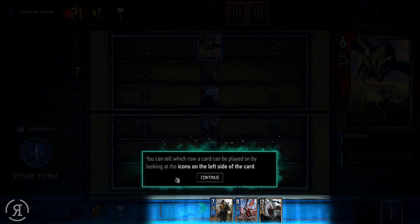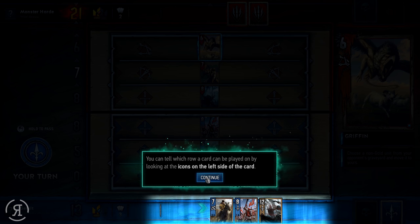You can tell which row a card can be played on by looking at the icons on the left side of the card. This appears to be a ranged card, and these are melee cards. I don't actually have a siege card right now, but I suppose we'll find out what that looks like soon — I think it's probably a ballista or something along those lines.